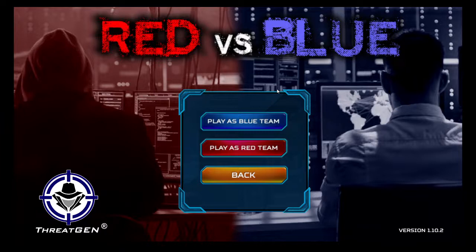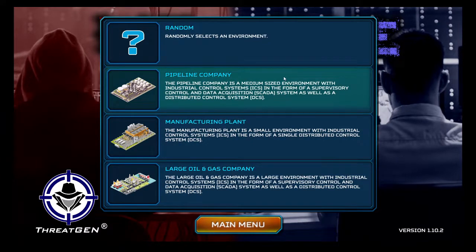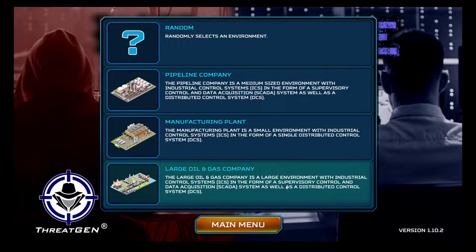So, play as blue team or red team. In my professional capacity in cybersecurity before becoming an educator full-time, I have had an opportunity to do both. I suppose we will start with blue team. Randomly select some environment — pipeline company. In cybersecurity, there is the concept of critical infrastructure areas, which comes out of government initiatives to organize a cybersecurity effort across the United States, including industries such as healthcare, telecom, and electricity.